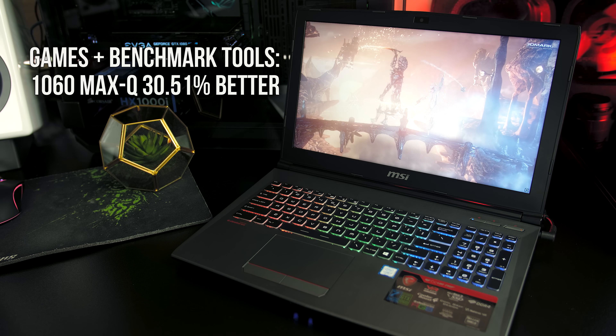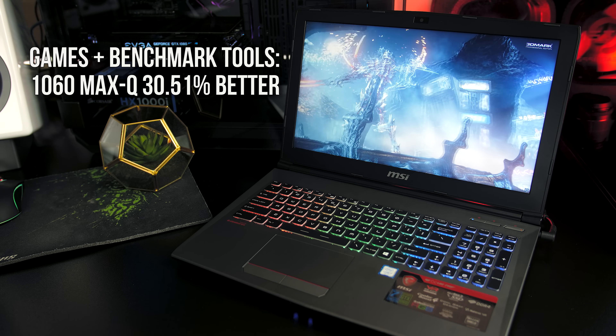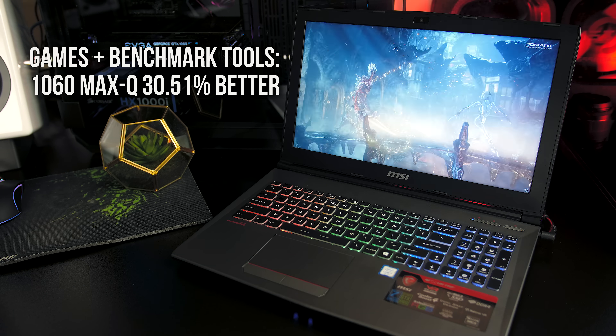As expected, the Max-Q 1060 came out ahead of the 1050 Ti in almost all tests, performing over 30% better on average — a pretty noticeable difference, and a much bigger jump compared to, say, the 1050 and 1050 Ti, or the 1060 Max-Q and the regular 1060.